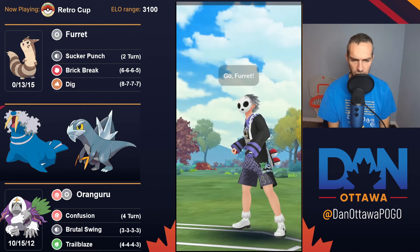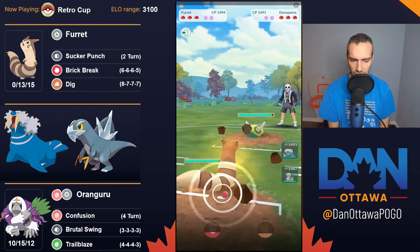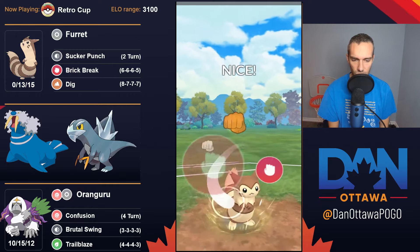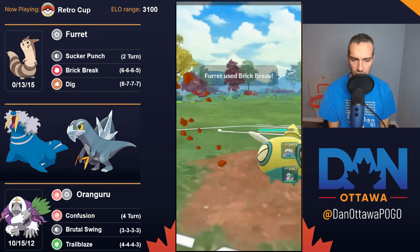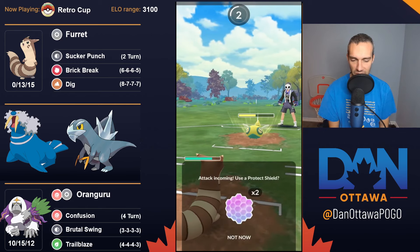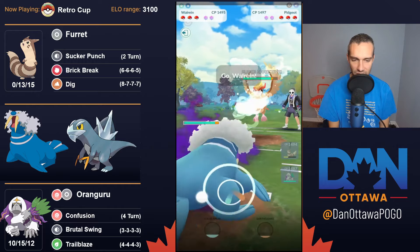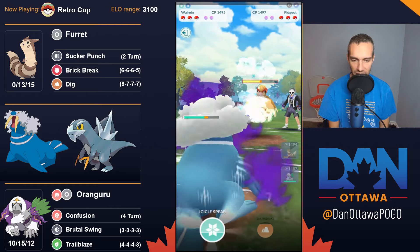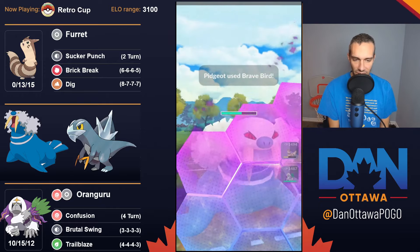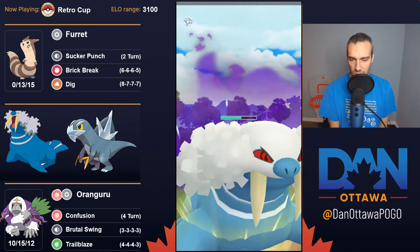I lost a couple in a row, including to Primeape on the lead. So I switched to ABB style. I still think I'll put Walrein in the title even though I switched it out — Walrein does have play. I could have just as easily kept Walrein instead of Arctobax and run ABB properly, using Walrein as the safe swap.